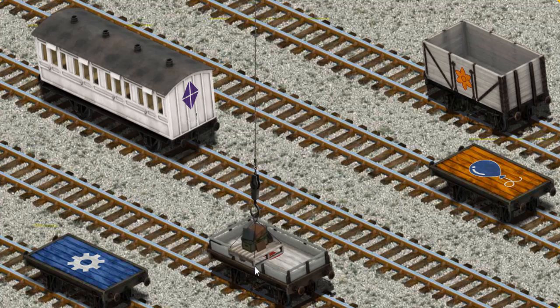Oops. Show Cranky where the white coach with the picture of a purple kite is. That's not the right one. Help Cranky find the white coach with the picture of a purple kite. That's not the right one. There you go.